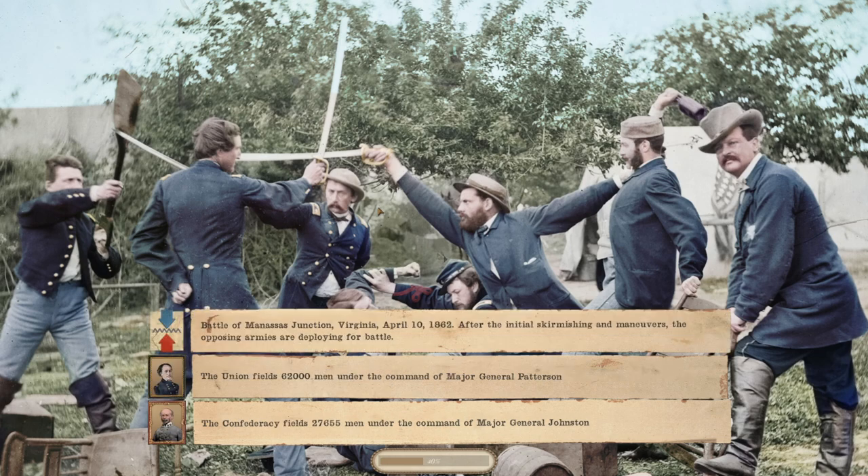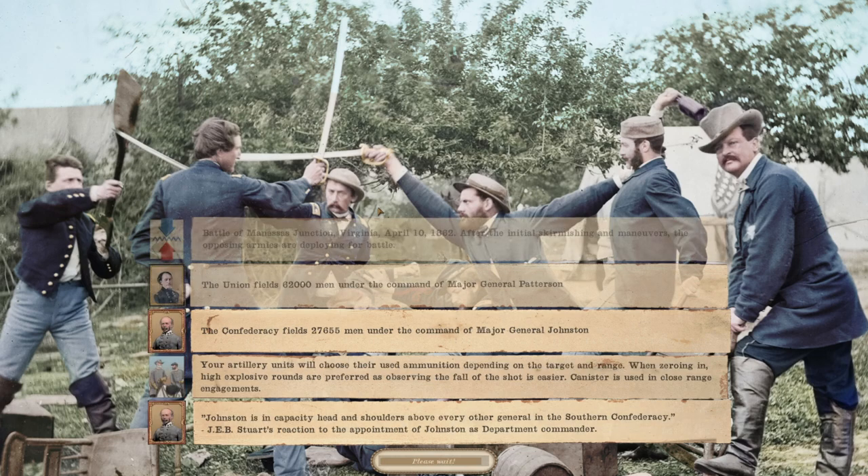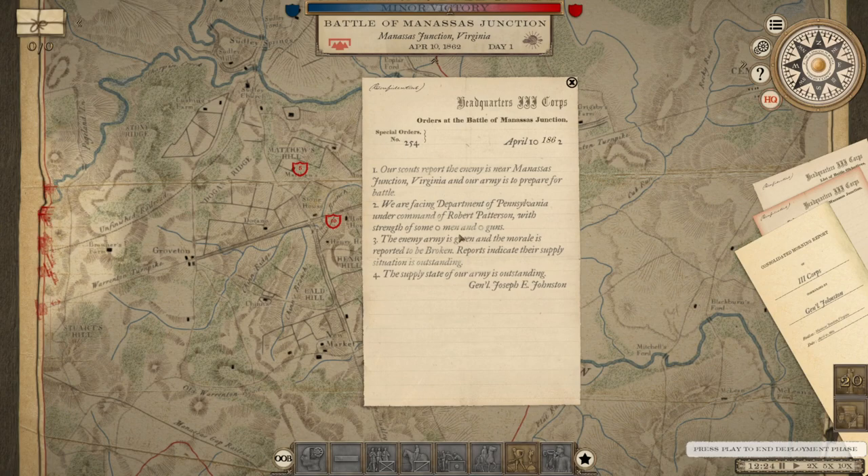We'll have a corps that won't be engaged in any event. The Battle of the Ruin of Manassas Junction — so I'll say this: if PGT loses this battle again, we will replace him as the commander of the Army of Northern Virginia. Our scouts report the enemy is near Manassas Junction, Virginia, and our army is to prepare for battle. We'll face the Department of Pennsylvania under Robert Patterson.